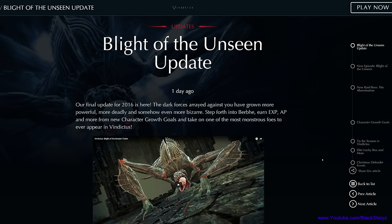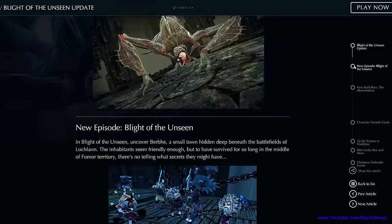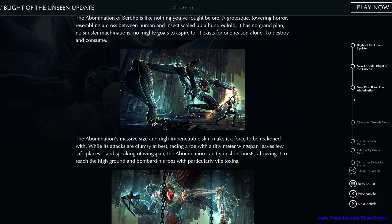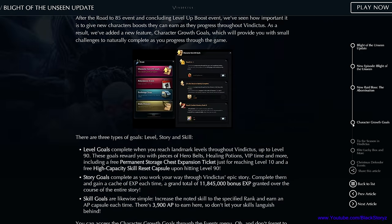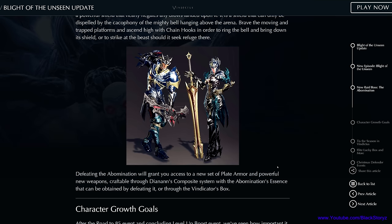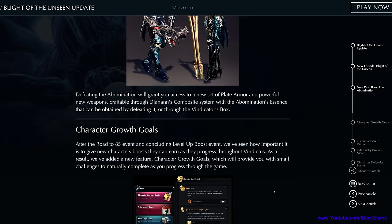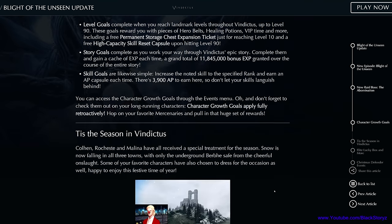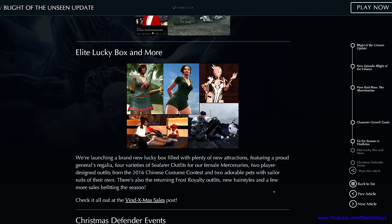Yo what's good you guys, this is Black Stories. The Blight of the Unseen update is finally here — how long have we been waiting for this? This content contains a new town in Vindictus called Bebhi. We also have eight new dungeons including a new raid, and a new boss called Abomination. Just like what Ages of Sego said in the stream, it's a giant cockroach with a human head — pretty creepy, but hey, this is a medieval game so Halloween is never too late, right?